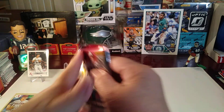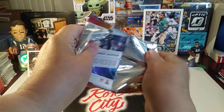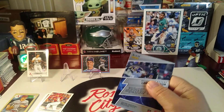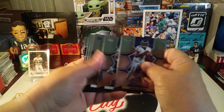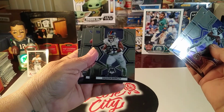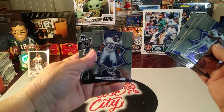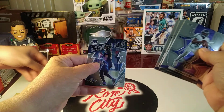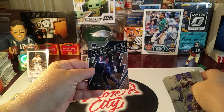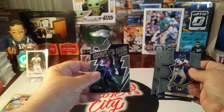Last but not least, this is for our SRJ Wildcat — I grabbed the football pack, can't go wrong there. Lamar Jackson, Aaron Jones, Saquon Barkley, Link Willis, Lawrence Taylor. And what's this? A Thunder Lane parallel of Lamar Jackson — nice, pretty cool!